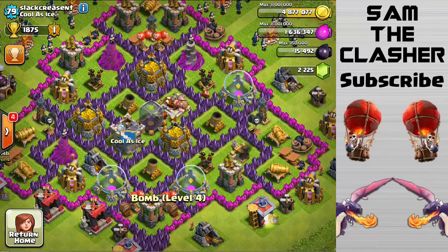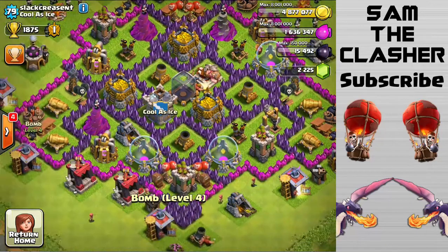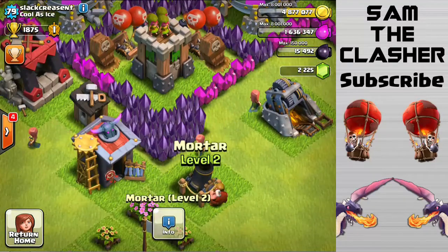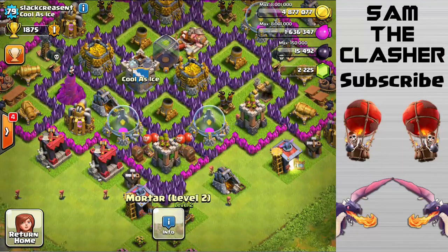Upgrade — get all your walls to seven. I don't think you need to get them all to eight, but if you want to, I support you, go for it. I want to see that mortar when you have it upgraded along with all the others.